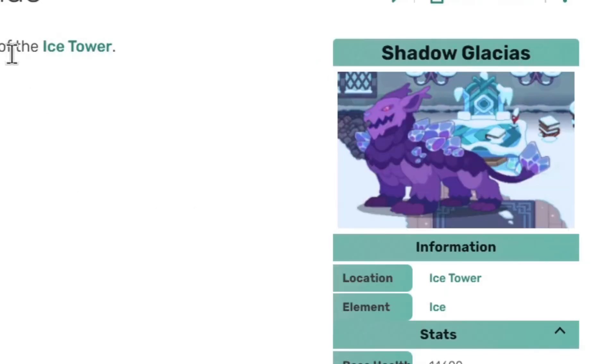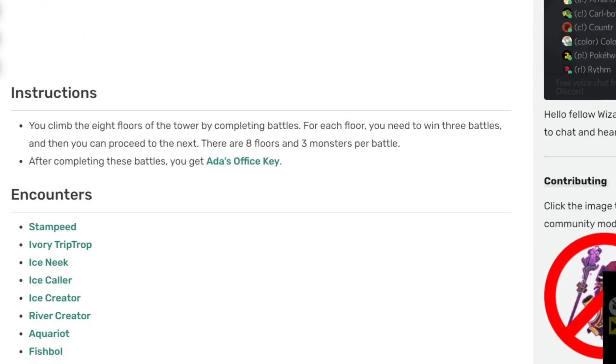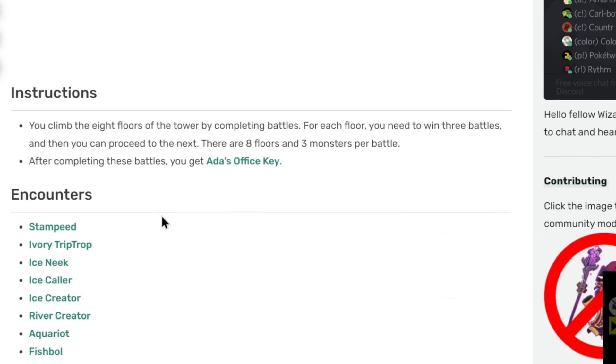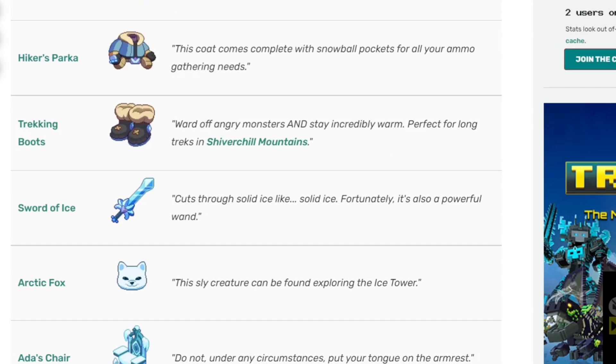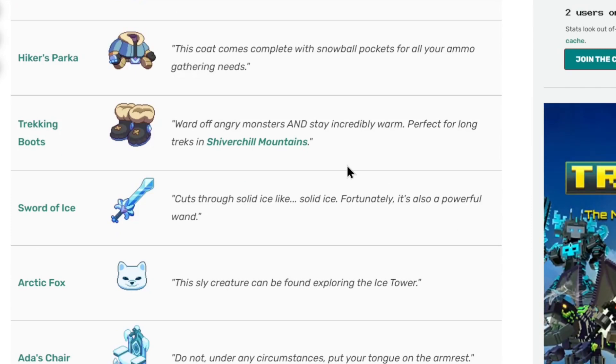They've found out what the boss is and nearly all of the information about the Ice Tower. It should be released to normal players in a few weeks or so, somewhere expected between summer. I hope you guys found this video informational — figured out about some items you can get, which pets you'll be able to collect, and got some information on the boss. Don't forget to hit that subscribe button, turn on the notification bell, and give this video a humongous thumbs up. I'll be catching you all next time — Dr. Genie's out of the house.